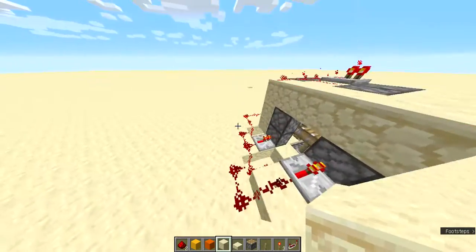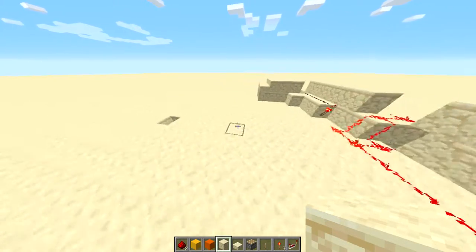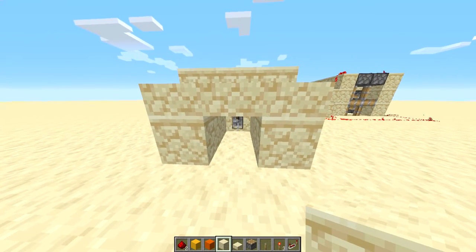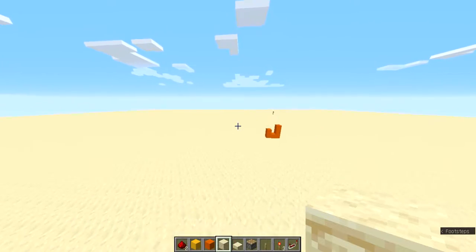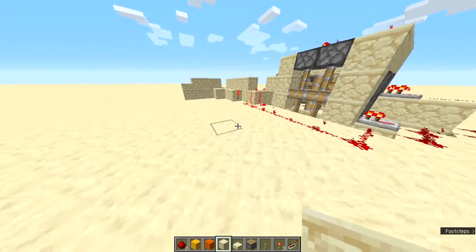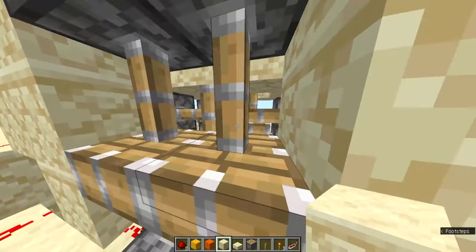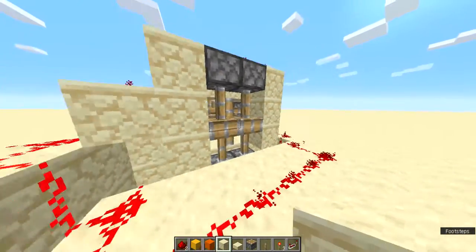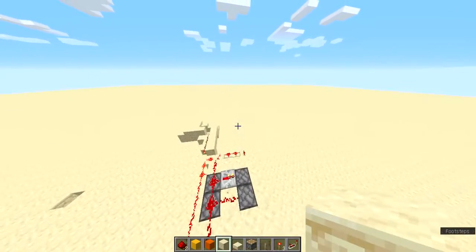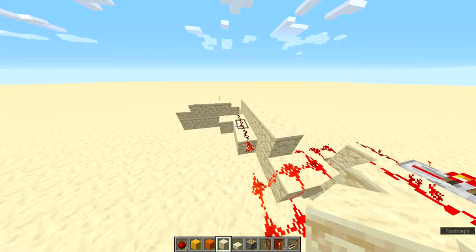So there are multiple layers — there are pistons. I made it all connecting up to one so I can demonstrate. I made four pistons arranged in different ways: two on top and two on the bottom, and two on the sides.